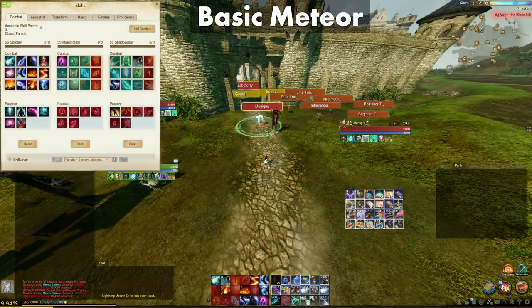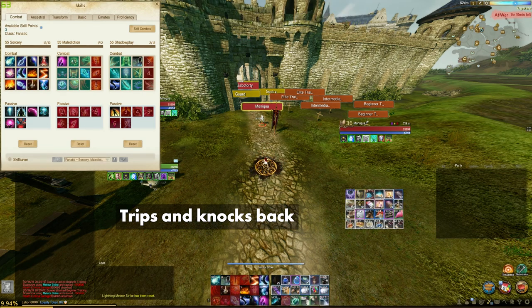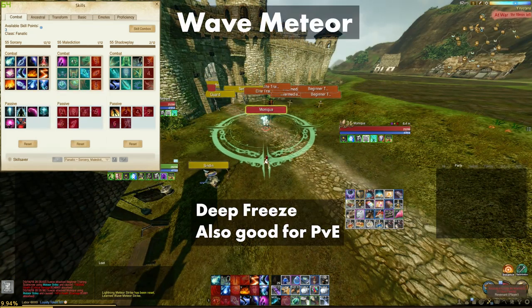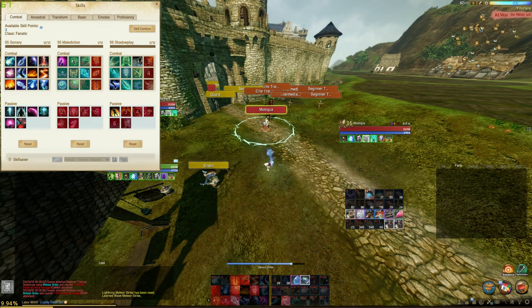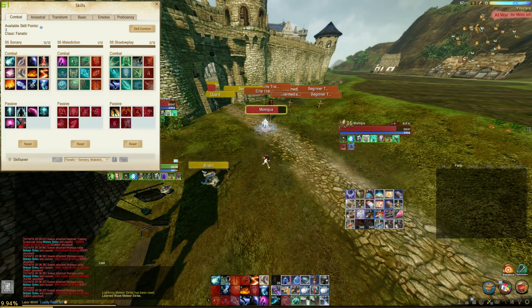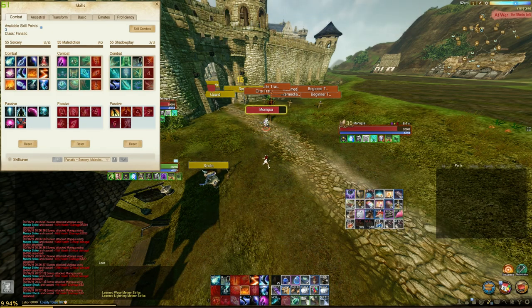Meteor can have a lot of potential to do a lot of damage and grant enemies different types of effects. Basic can grant trip and knock people back. Wave grants a deep freeze and holds them in place. Lightning grants a slow for attack speed and movement speed. I personally switch between the 3 skills based on the situation. I normally run lightning in arenas and 1v1 open world, and in group PvP — depending on the situation — it'll either be basic or wave. Basic Meteor can also be a bad skill if your CC mage is trying to hold people in place, so remember that.